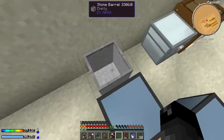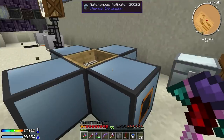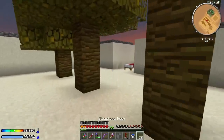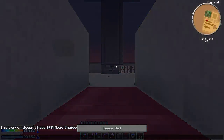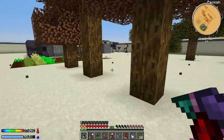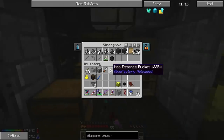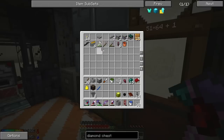Now we need to get gravel into all of these. We might just end up using item ducts. Let me sleep real quick - I really should make more than one bed so I can sleep wherever I need to. I think I made a few more item ducts last episode when we were setting up the barrels for the mob trap. We'll need a lever too - yes, I have one in this chest.